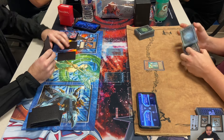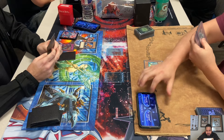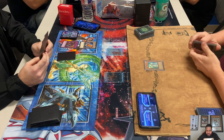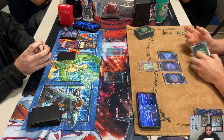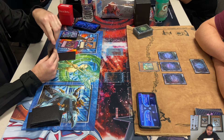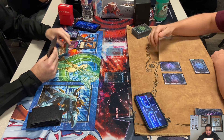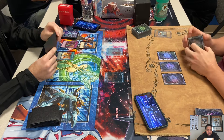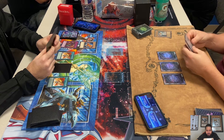Lynch summons Lila, targets it, and Matt chains Skill Drain to Lila's effect. Switching to defense mode is not a cost — I was going to stay in attack mode. Lynch's deck looks full of vanillas; I don't know that vanilla monster's attack but we'll find out. Lynch summons Lila, sets three. Heart of the Underdog reads: during your draw phase, when you draw a normal monster, you can reveal it to draw one more card. Matt activates two of them and passes to Lynch.